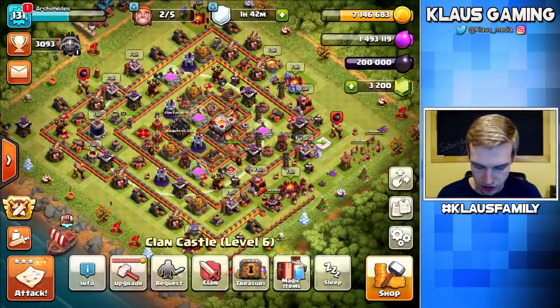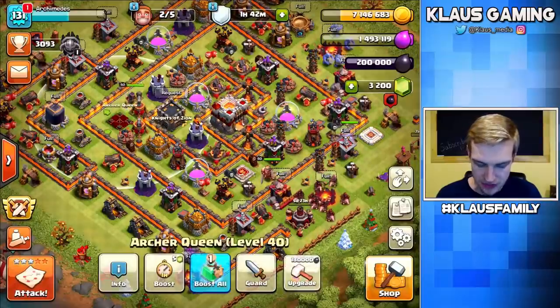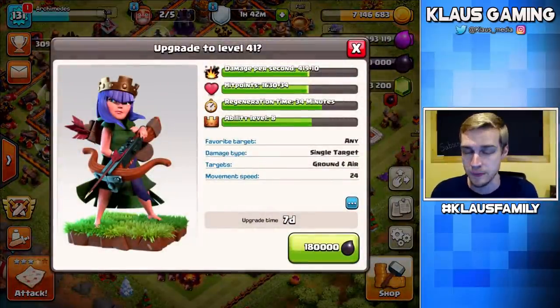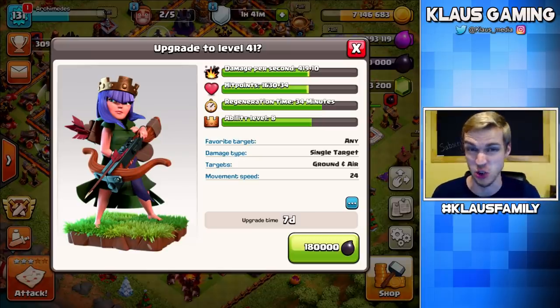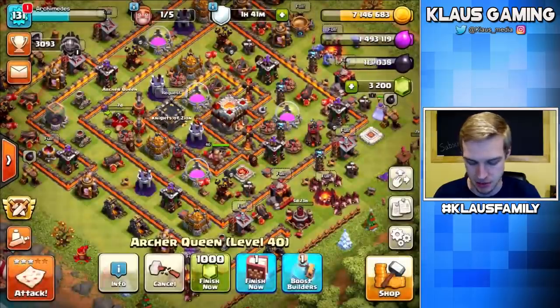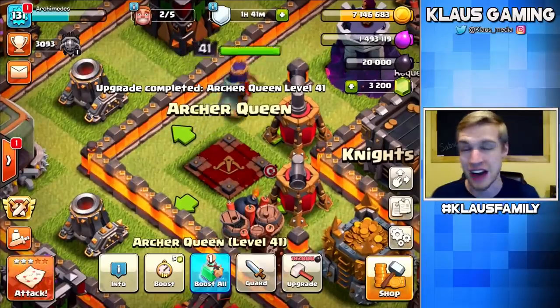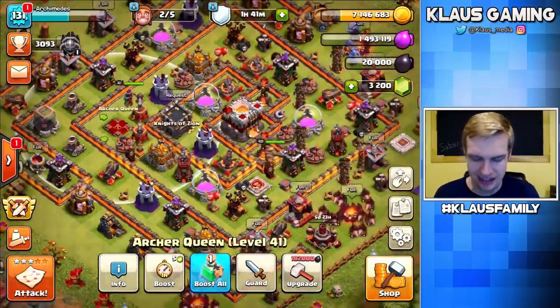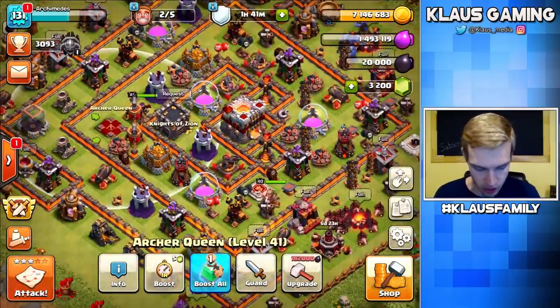Now Dark Elixir. I've got 18,000 plus 200,000, so let's upgrade the Queen. I've got a Book of Heroes I need to use. I also have a Dark Elixir Rune and a lot in my treasury to collect. In 3, 2, 1 — bam — and then Book of Heroes. 41 out of 50, so we have 9 more Hero Upgrades for the Queen. The Town Hall 11 Hero Grind is a lot easier than Town Hall 9, which had 30 Queen Upgrades.